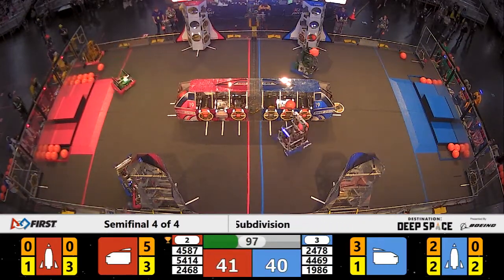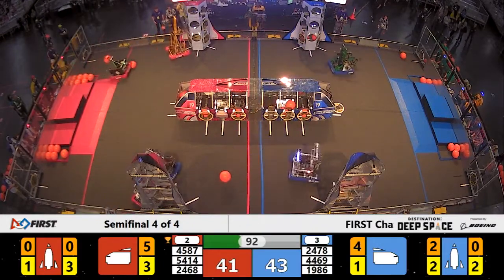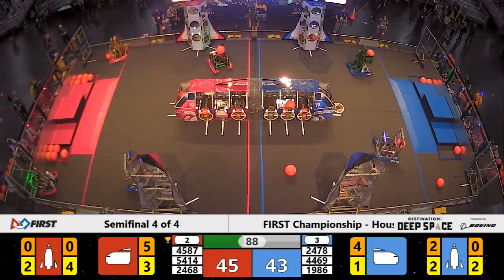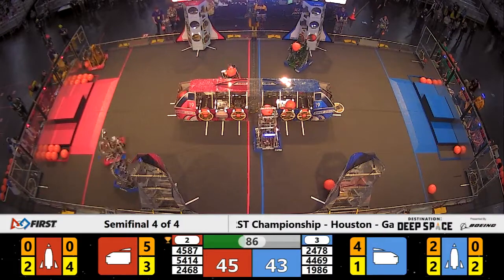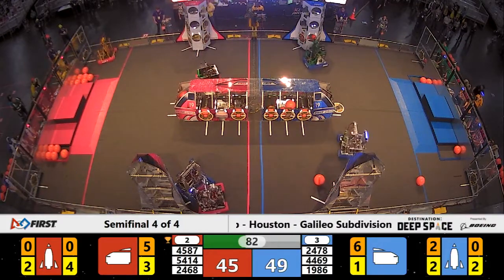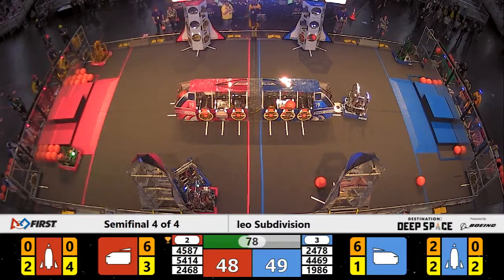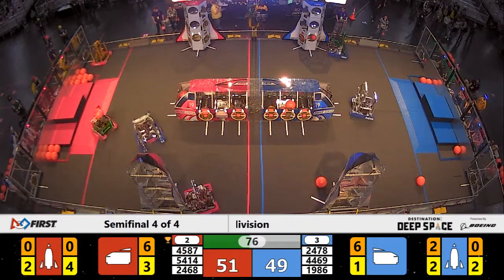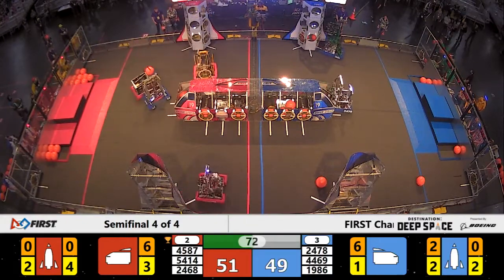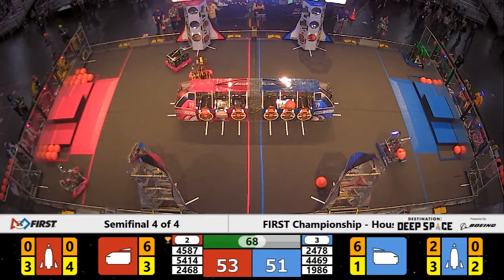Raid still pushing up against Team Appreciate, keeping them locked in against that rocket ship. Team Appreciate hangs up a second hatch panel, but it's kind of hanging off — we'll see if it stays through the end of the match. 54-14 still going unabated, putting another piece of cargo in Bay 2 on the backside of that cargo ship. On the Blue Alliance, we see Team Titanium diligently working to set up this rocket ship on the back. They've got up two hatch panels and two pieces of cargo, working on their third set now.